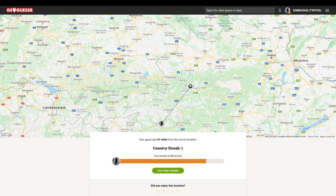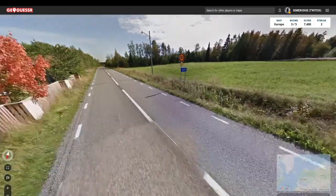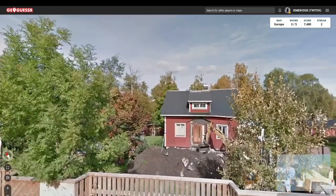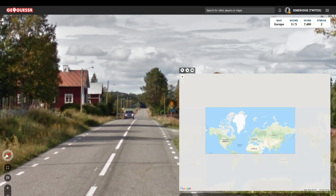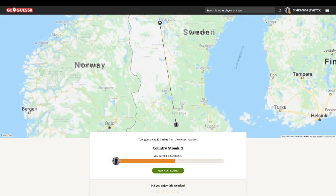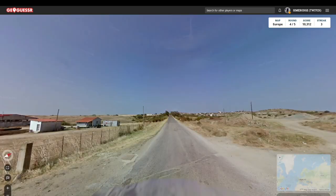Next we have some short dashed lines. Looking at the general architecture, it reminds me very much of Scandinavia. We have this blue sign which seems very Swedish, and also the 'A' with two dots on top — very Swedish language. So that's what I'm going to go for. It was actually further north in Sweden, but we still got the country right.